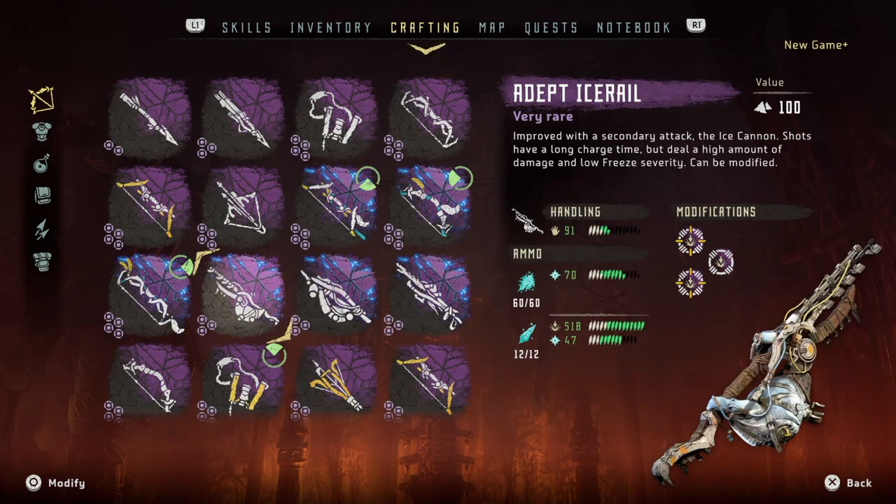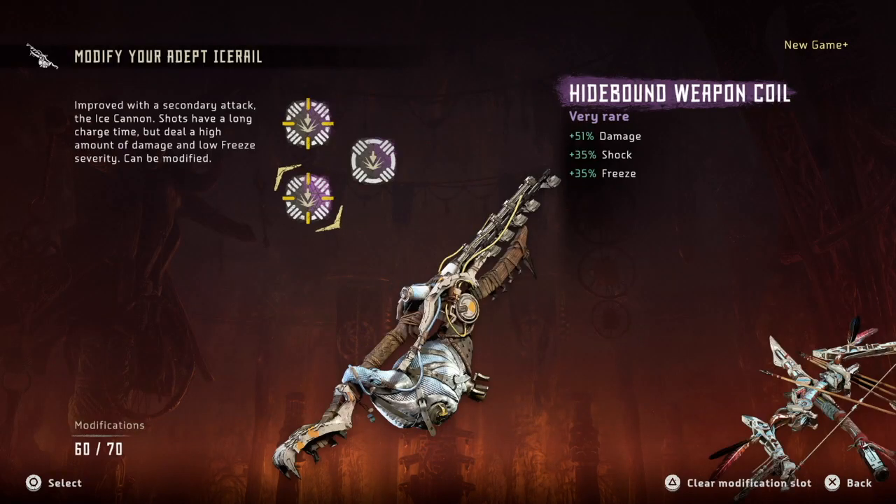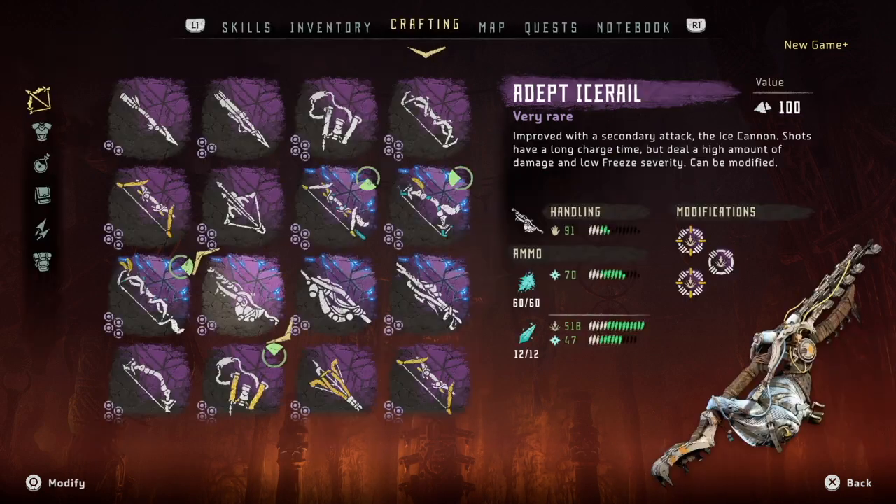The ice rail is a very fun weapon to use, with the ice thrower being able to deal freeze and damage, whereas the ice cannon is able to deal massive damage. I equipped 2 high bound weapon coils, which increases damage and freeze, and a damage coil with handling as the secondary attribute and freeze as the tertiary attribute. I use the ice cannon much more often because I use the champion bow to deal freeze instead, so I prioritize damage for this weapon.